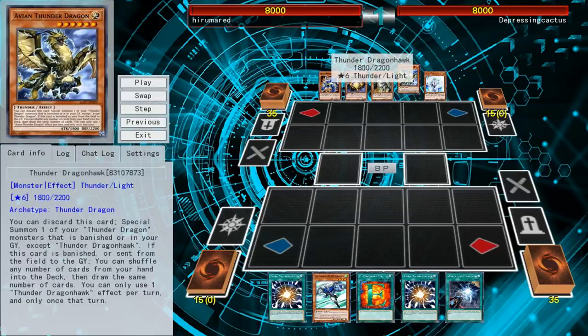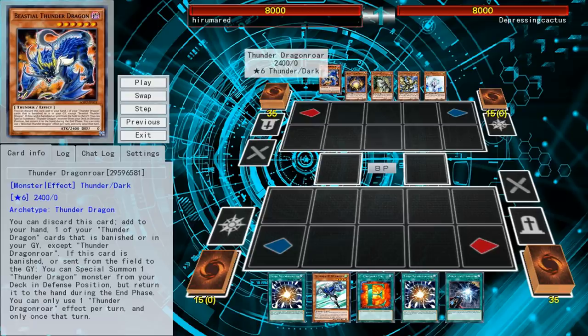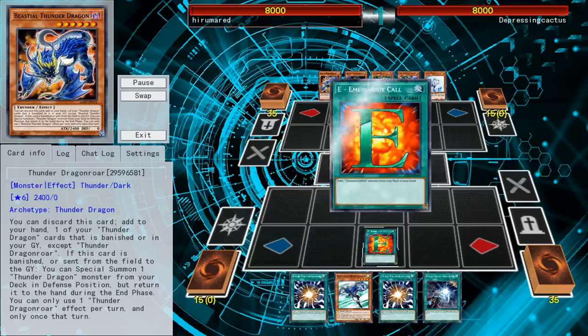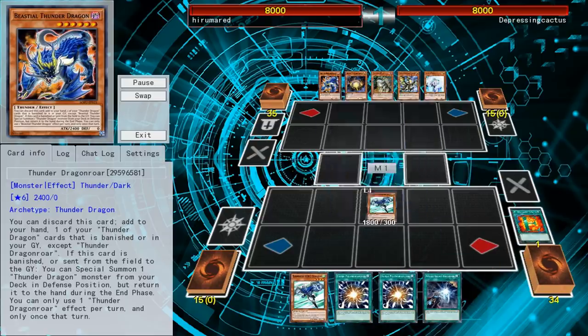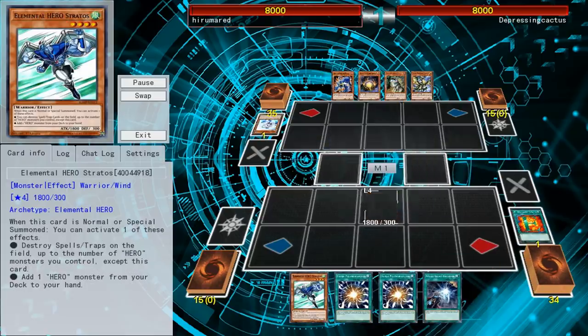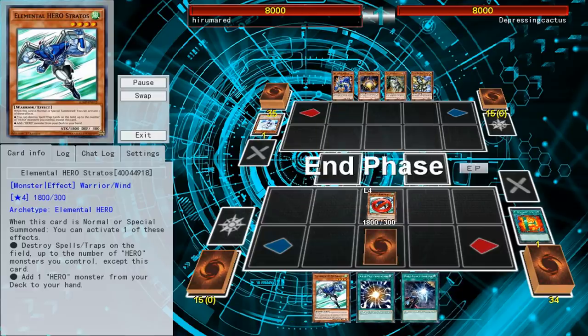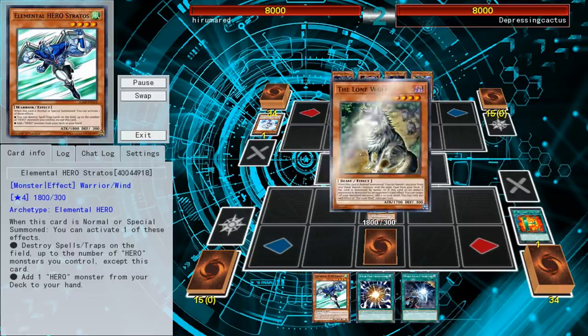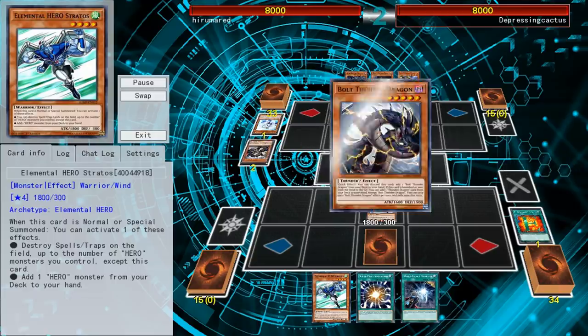This one we're going against is a Thunder Dragon deck. For those who don't know, it's a meta deck — really good. It just tries to go into extra deck plays that destroy your board and then lock you out of searching cards. I didn't really open super well, and he negates it, so I think I'm just done with a single Stratos for the turn. Then he's going to go and destroy all my cards with his Thunder Dragon plays.